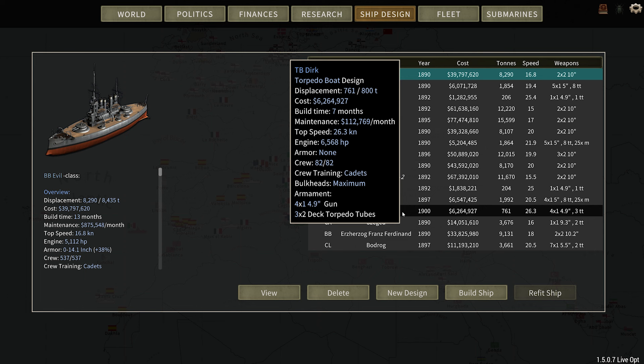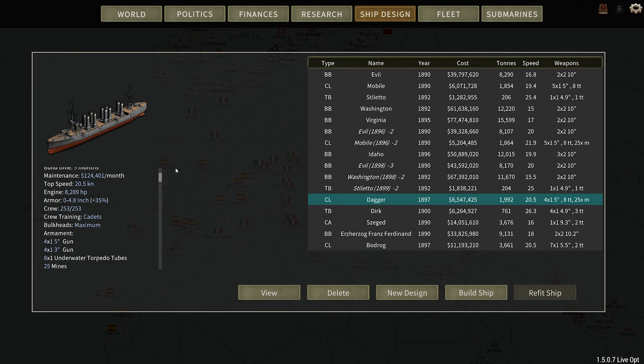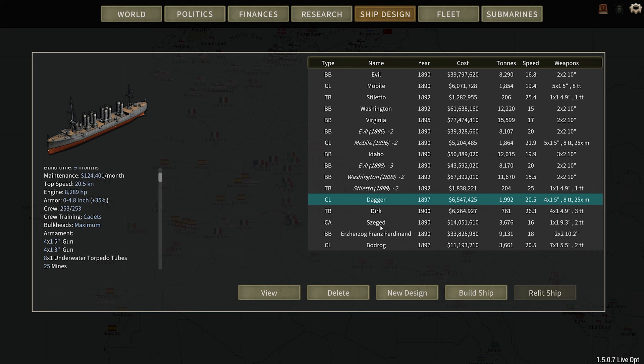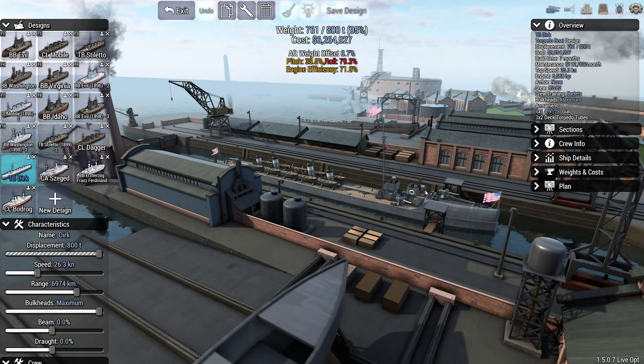These ones down here — I'm not going to try and pronounce these — those are ships I got from the Austro-Hungarians that they gave to us as war reparations. The Dagger — this is one I couldn't build before and I can build it now. I was able to fix that. But the hull type is now obsolete. And the Dirk is our new design for our torpedo boat.